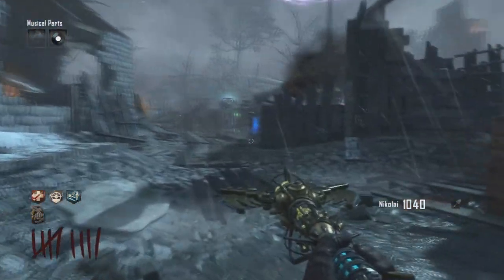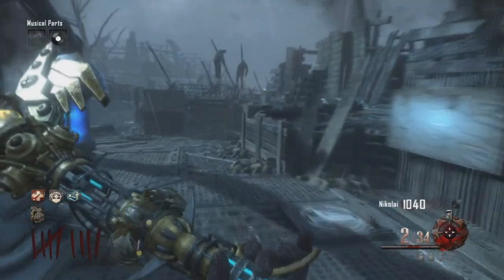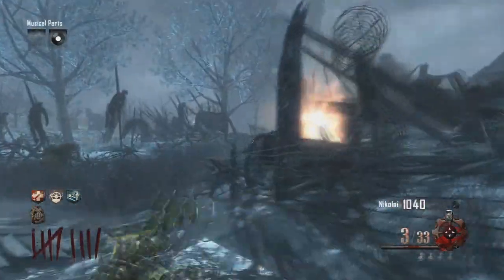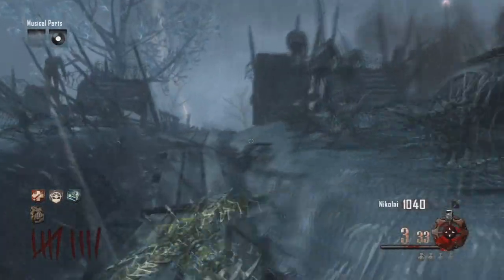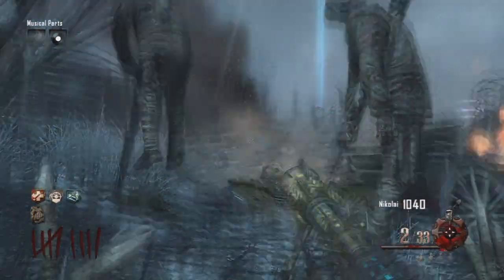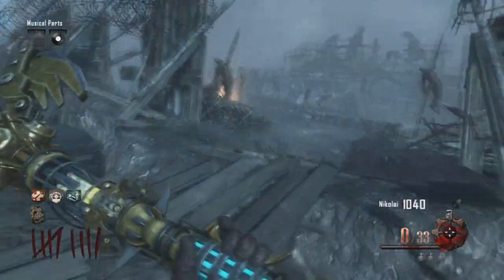For this next step, we are going to want to find three chimneys located around the map. The first one is right here next to Juggernaut, and you just want to hit it with your wind staff. I don't know if there's a specific order for this, but I'm going by the order that worked for me. The next one is located right over here by Stamina — make sure you hit these two or three times each just to make sure it registers.